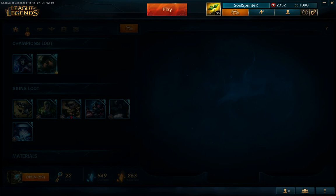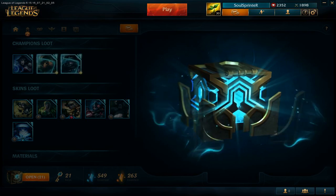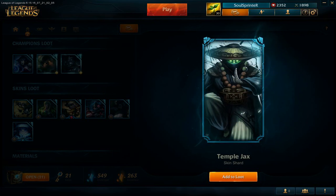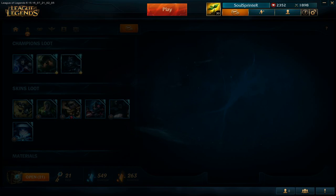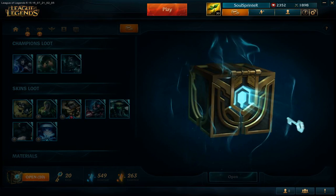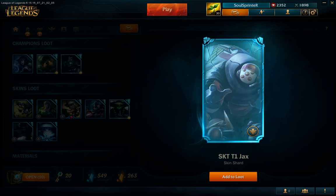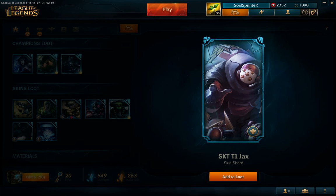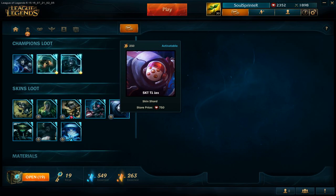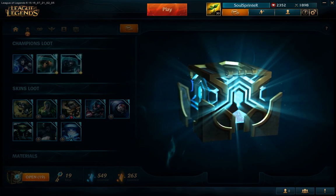Shen. I opened 6 - okay so 7. We're going down to 17. Temple Jax - nah. I would have two skins for him and they are better than that one. SKT Jax. So legacy skin - I have to open that one, or unlock it I guess.